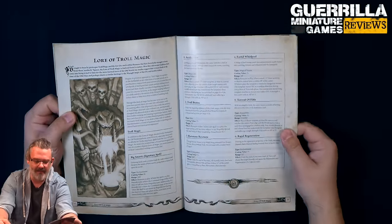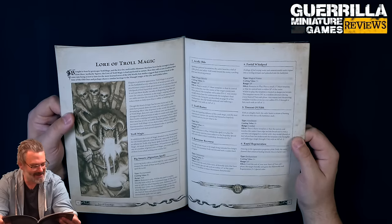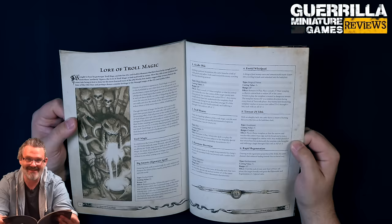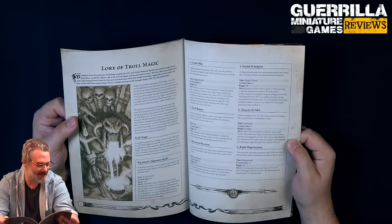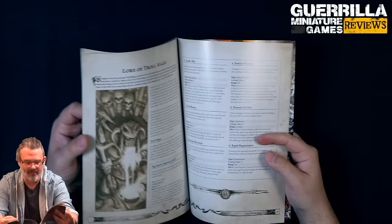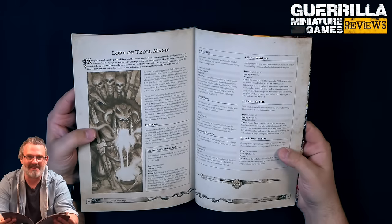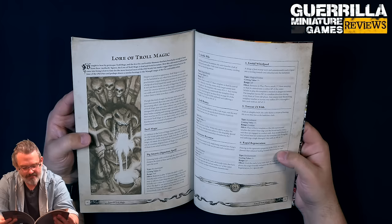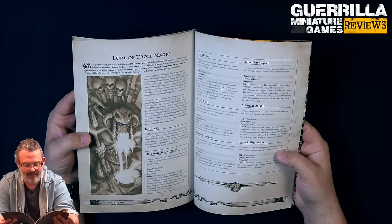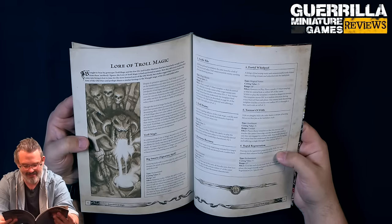So Troll Magic - your signature spell is Big Smarts. It's an enchantment on an 8-plus, remains in play. While the spell's in play, friendly units within the command range of this model can reroll failed stupidity tests - that's huge. Additionally if a friendly unit within command range fails a stupidity test during the start of phase sub-turn, it can immediately take the test again. That's amazing, that's madness.